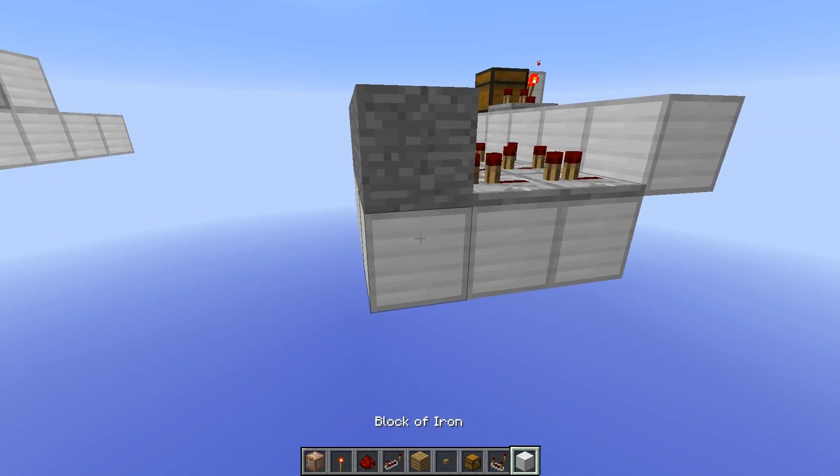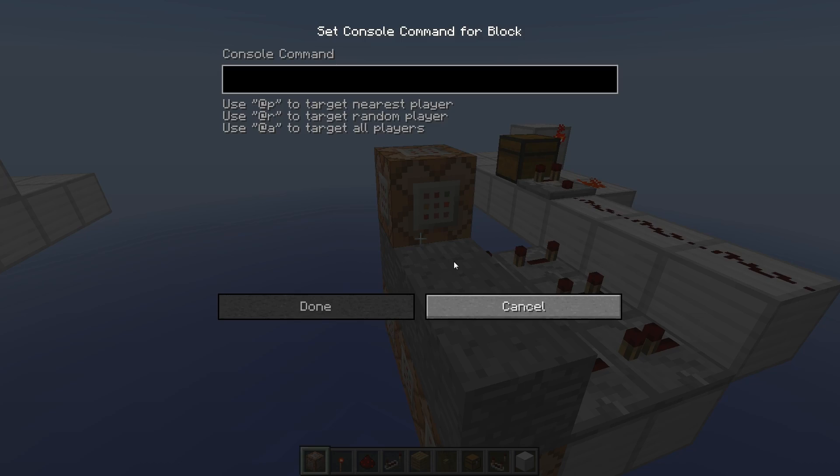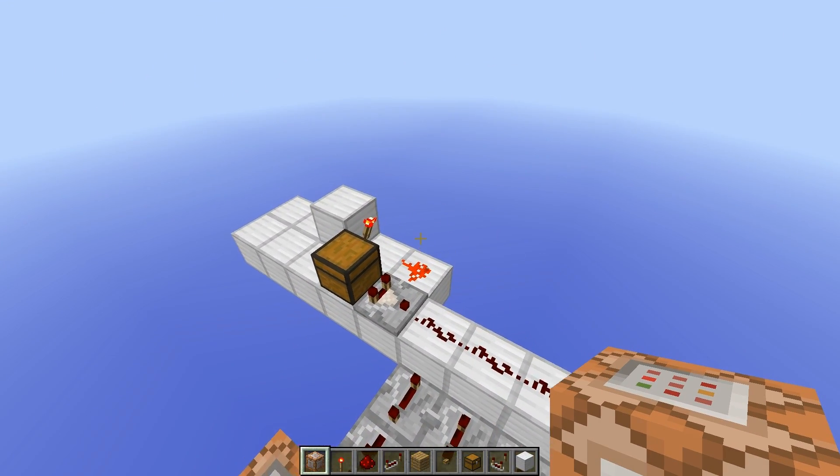And we place some command blocks here, here, here, and on top. The command blocks on top are the ones which actually give the chat output.